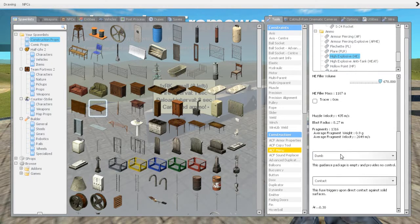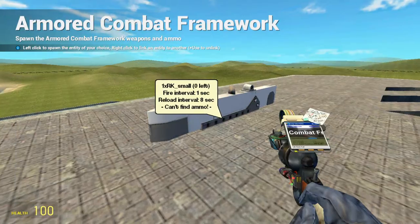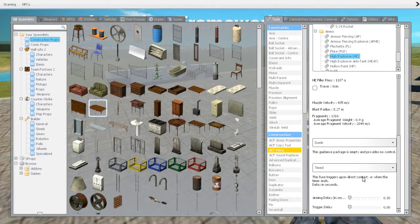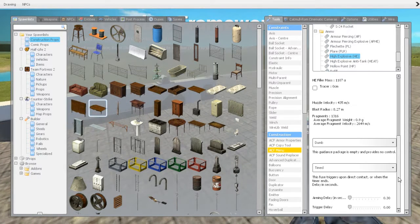Here you choose what type of missile it will be — these are all unguided. For the fuse type, contact will explode when it hits a target. However, it can be better to have it timed, because if it's contact and you fire it at close range, it might get stuck in the sand and never explode. If it's timed, it will eventually explode anyway.